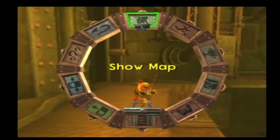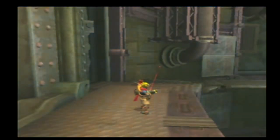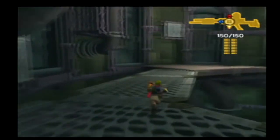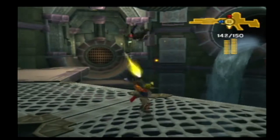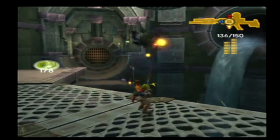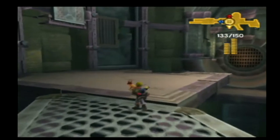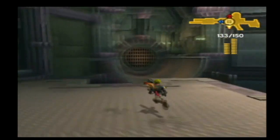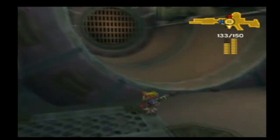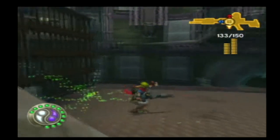There are precursor orbs in this mission. I basically know where they are, so you don't have to worry about that. There are two sets. Using the Reflector against them isn't really useful, but there's one room in particular where it is very useful — I'll point that out to you when we get there.